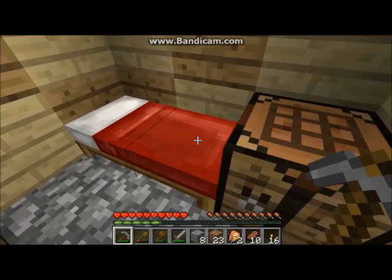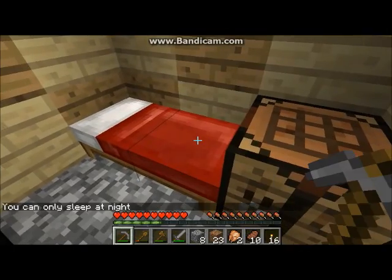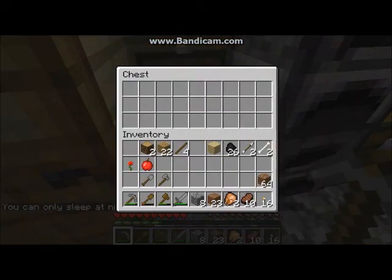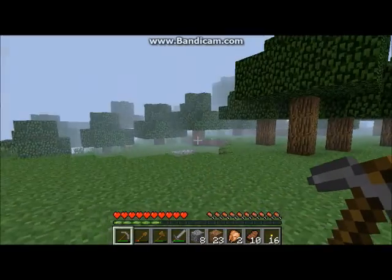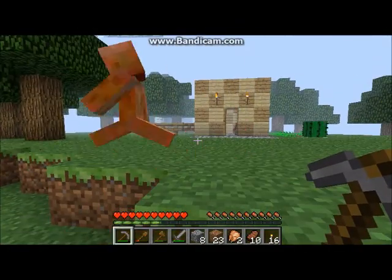The way you make a bed is three wool up here and then three wood planks, and I'll make you a bed — though you can't sleep during the day. I also found some more coal, a nice little vein of coal, and we saw some creeper action in the last one.